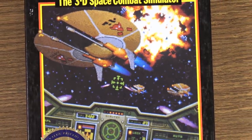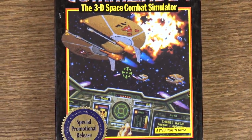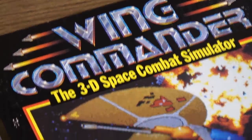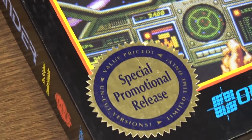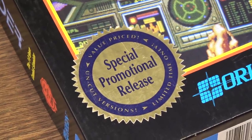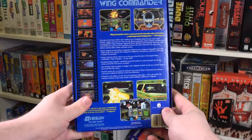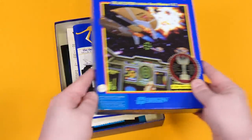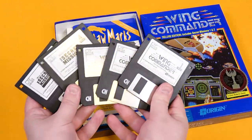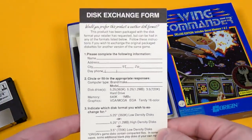Wing Commander came in a pretty stellar package, with cover art precisely evoking the mood of the game — sci-fi stuff exploding in front of you in a cockpit. This is the so-called special promotional release, although the only thing special about it is that it was a secondary print run sold at stores like Costco. There's also the Blue Box Deluxe Edition, which is a compilation featuring both of the Secret Missions expansion packs. In either case, you get a fantastic amount of old-school goodies inside, starting with the game itself on either 5.25-inch or 3.5-inch floppy disks.